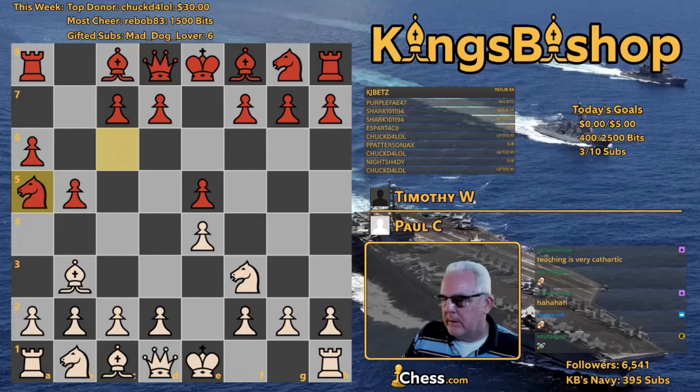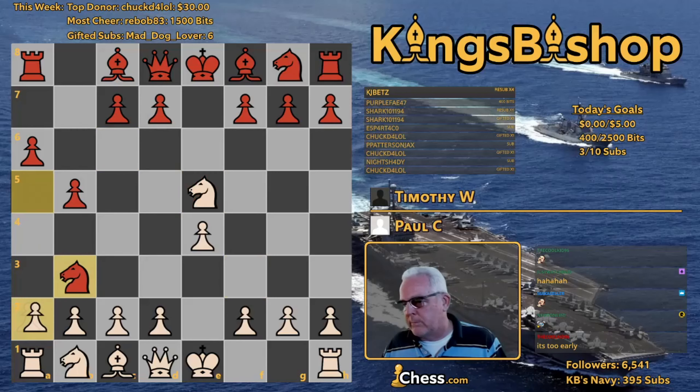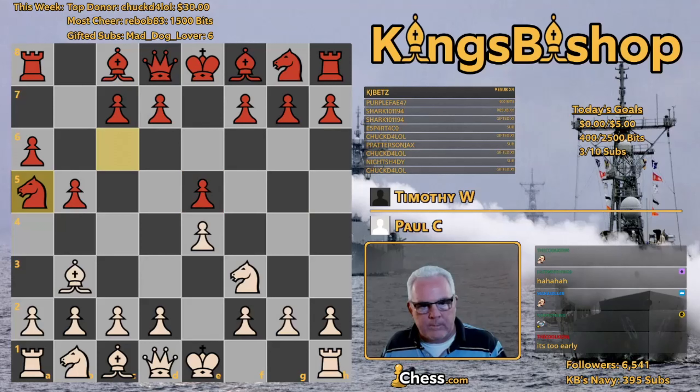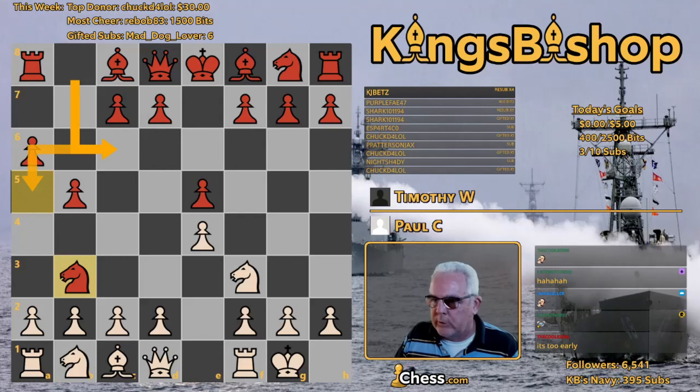Tim played knight to a5. The problem with this move — if you're saying he's giving up this pawn, not really. Because if white takes the pawn with knight takes, then knight takes bishop, and pawn takes knight, queen g5, black will recover his pawn. The real problem is that after kingside castle, he's now moved this knight one time, two times, three times to capture this bishop.